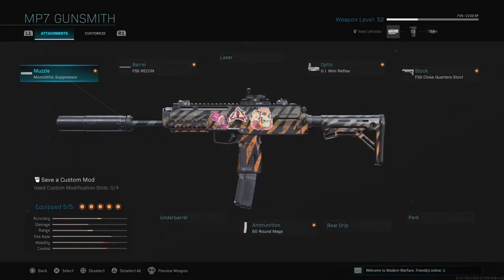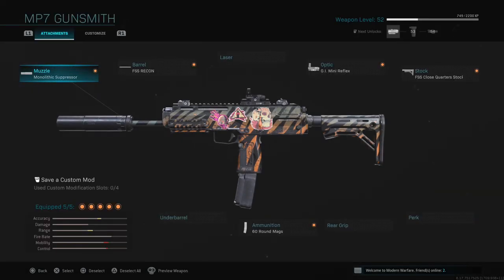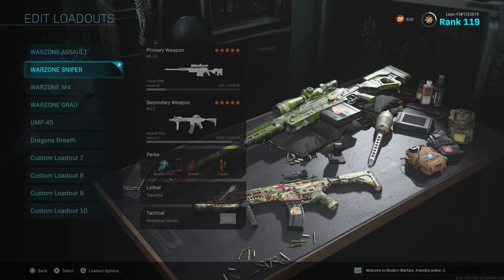With this weapon I prefer playing a slower, more methodical game — finding a nice place to mount up and pick people off with those hundred rounds rather than run-and-gunning, since something like a P90, MP7, or shotgun would beat me in a sprint. For the secondary, the MP7 is one of the best guns in the game — absolute cheese. I have a Monolithic Suppressor, FSS Recon barrel, GI Mini Reflex, Close Quarters stock, and 60-round mags for those tight multi-enemy situations.